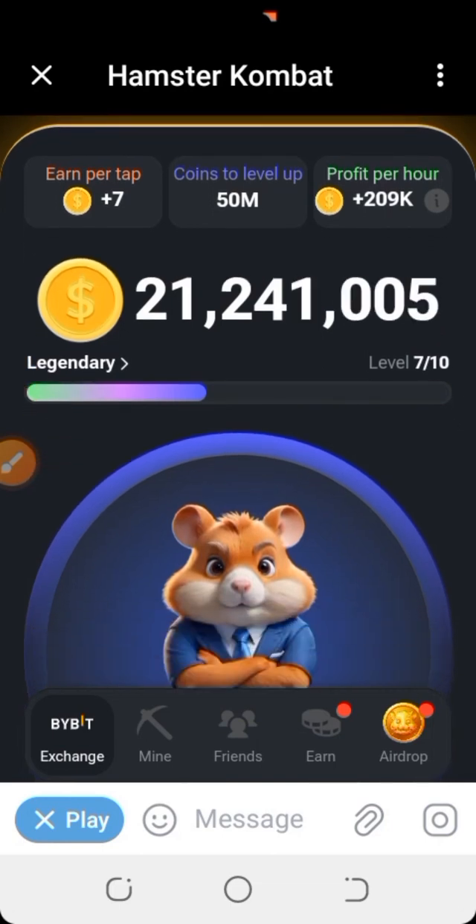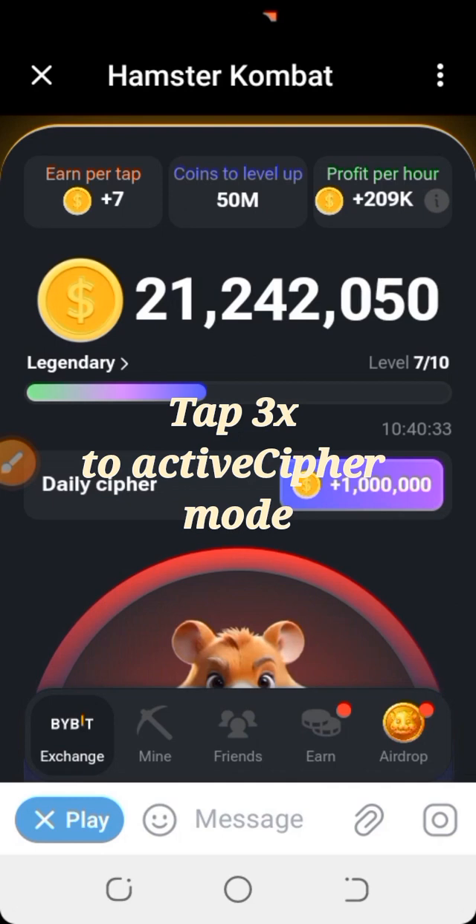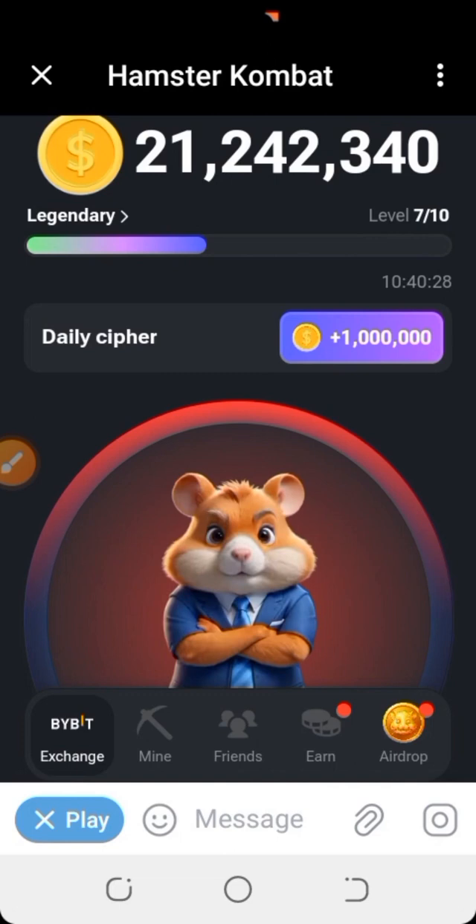When you are on the Hamster Combat page and you want to turn your Hamster Combat app into cypher mode, just go to the top area and click it three times — tap, tap, tap — and now it is in cypher mode.